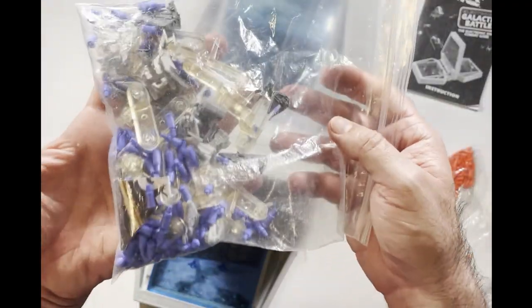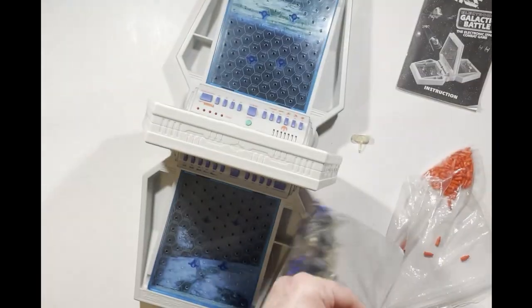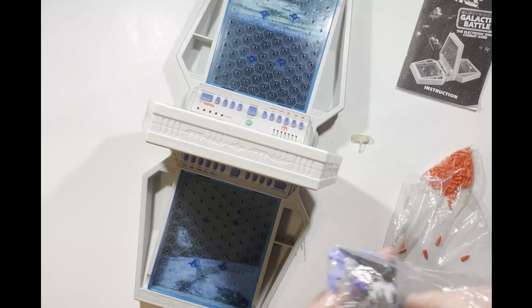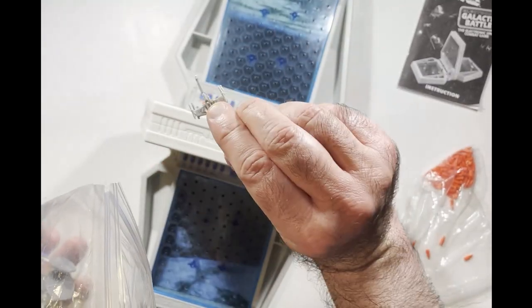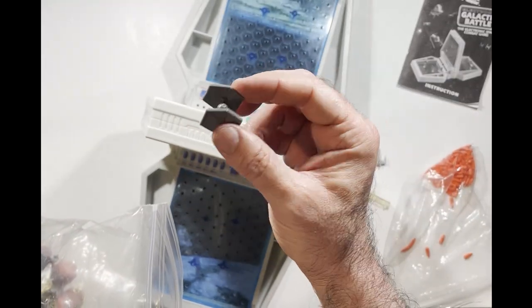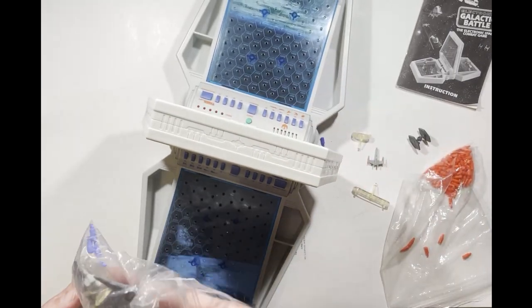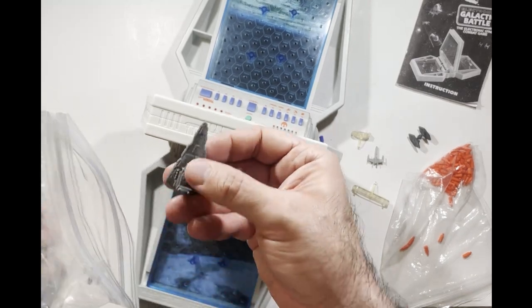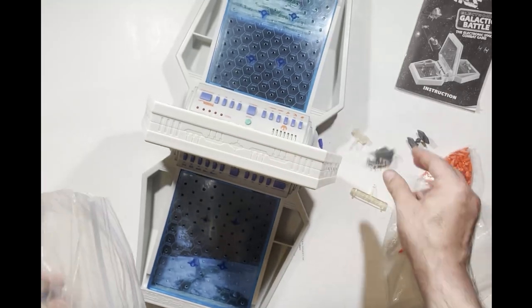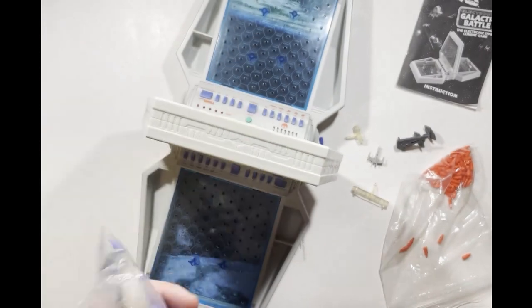I just wanted to get this on the channel so you guys could see it. These have got some yellowing as well. Let's get a ship out so you can see the look. There's the X-wing — a little bit of detail on it, which is nice — tie fighter, and of course star destroyer. And then some other ships: looks like an A-wing, some more X-wings, a Y-wing, so on and so on.